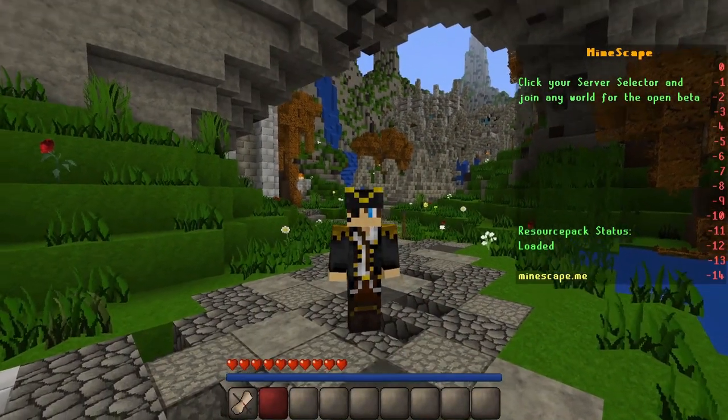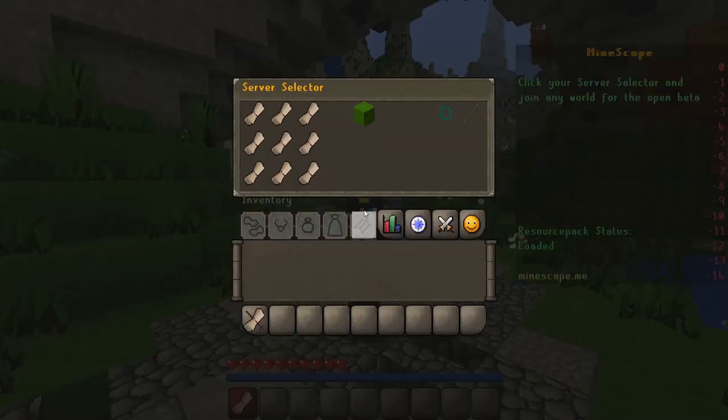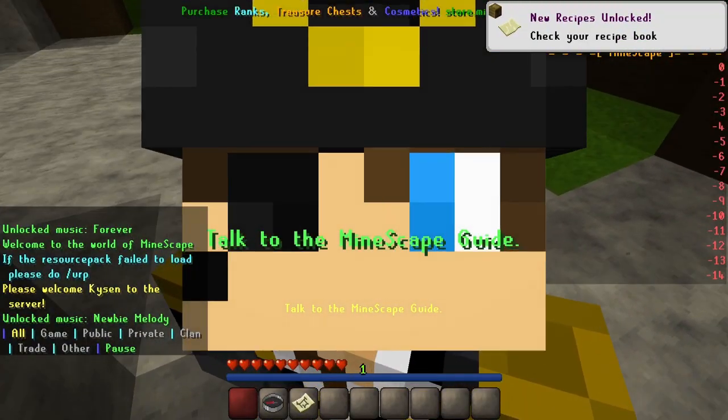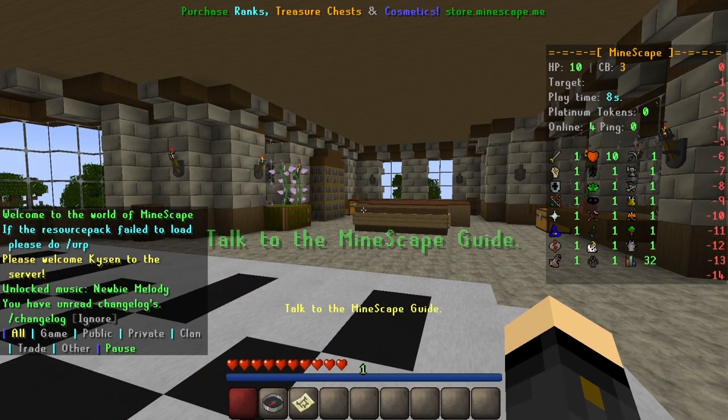From this spawn area, you'll have one item in your inventory, and that is the server selector. Right click on that and choose whatever world you like. I've been finding I'm getting good ping in world three, so we're going to head over there. And this is where you will be spawned straight away — this is Tutorial Island.